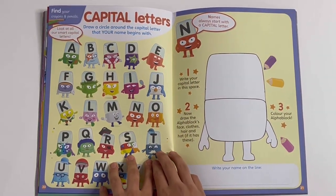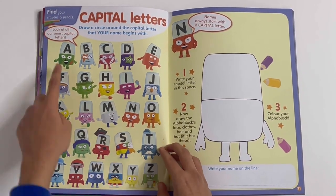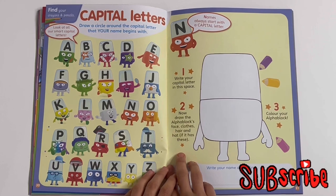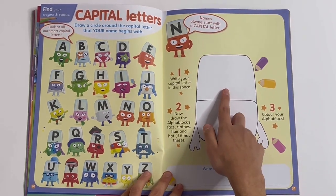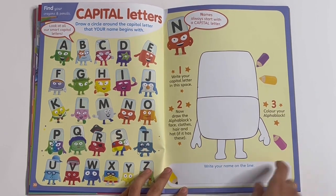Capital letters — draw a circle around the capital letter that your name begins with. You've got all of the capitals from A to Z. Then you can draw the capital letter in here and give the number block a face, colour it in, and then write your name.